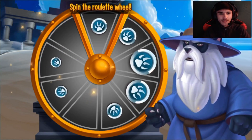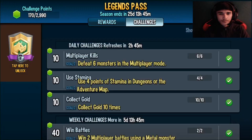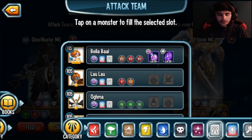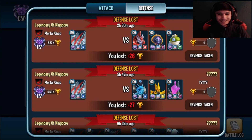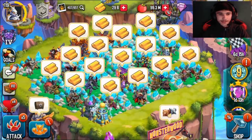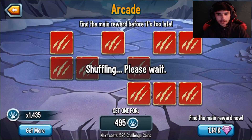I wonder if I actually finished my challenge — is Undertaker in the Underworld book? I need to win three battles with the Good Legions book. I'll try Ogma but I'm not sure if I'll win this. I can't get any more points right now unless I buy them, so I'll just wait for it to refresh. I still have about 1,400 coins here — let's see if we can actually get the monster.